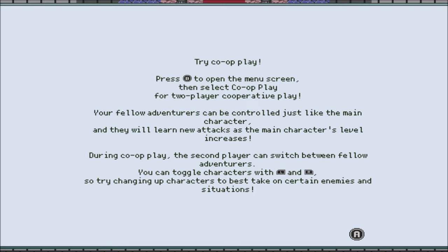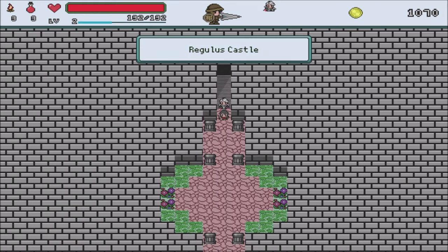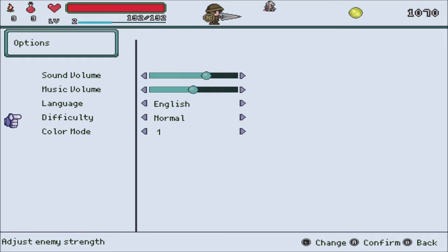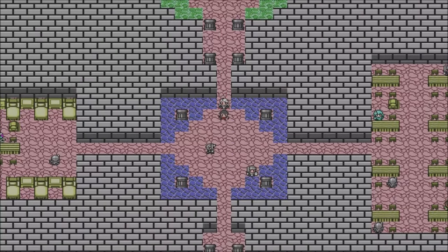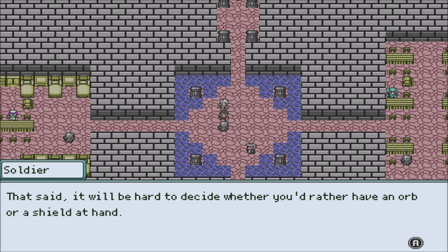Oh, we've got co-op too — I did not know that. Your fellow adventurers can be controlled just like the main character. Learn new attacks. Interesting. Let me take a look at the options real quick. It doesn't look like you can change the field of view or the zoom. That's unfortunate, but it could be worse. Orbs relax your mind, allowing you to reuse artifacts more quickly.